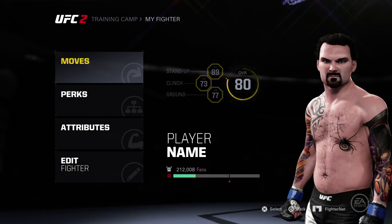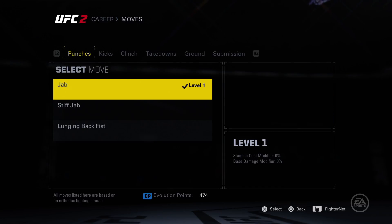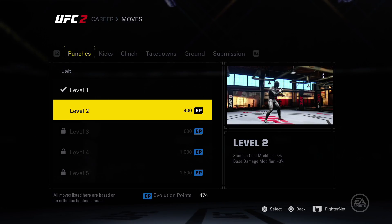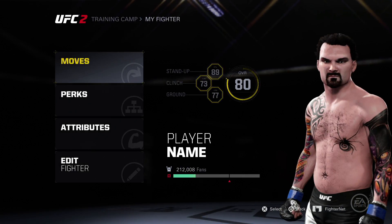It sucks that it doesn't show your points in the corner of the screen - it should, but it doesn't. It'd be nice if it did. What if I wanted to upgrade my regular jab? Here we go, costs 400 - can I afford it? I upgraded the jab, now I'm probably out of points. My jab is a little bit better now, that's good.